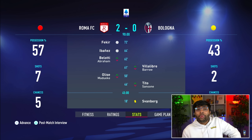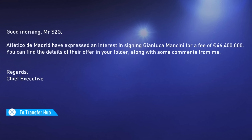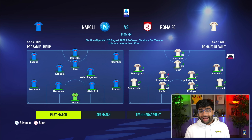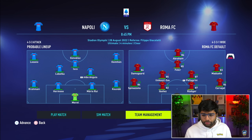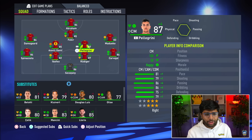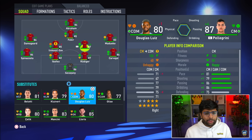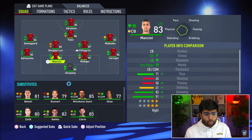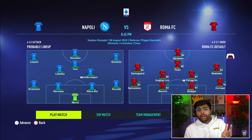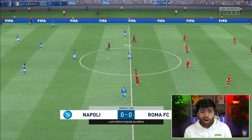Since we won Serie A last season, we're going to be simulating most Serie A games this season — it's all about the Champions League. There's a transfer offer for Mancini at 46 million but I don't even care. Now this game against Napoli is going to be a real test to see how this squad gels. They have a good team. There are some stamina issues so I'll play Douglas Luiz instead of Milinkovic-Savić, but I still want to try out Fekir, Rüdiger, and Carvajal. It's a different Roma side — let's see how we compete against one of the best teams in Italy and begin our Serie A title defense.